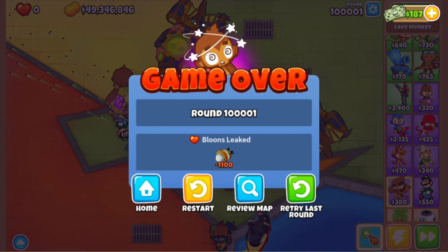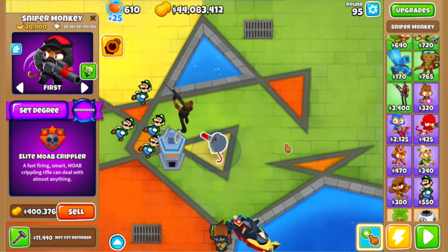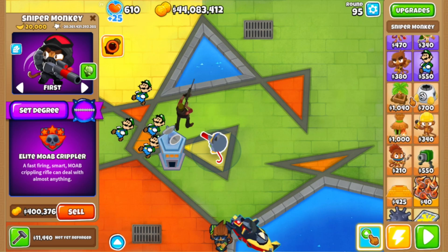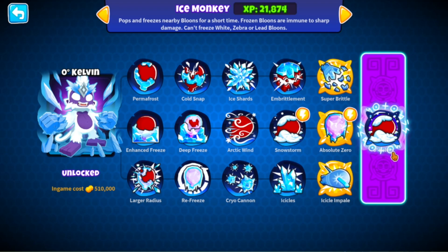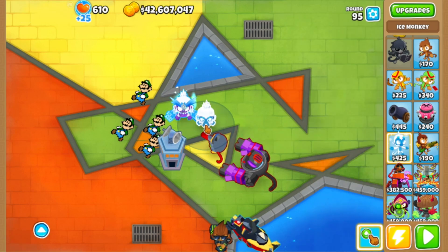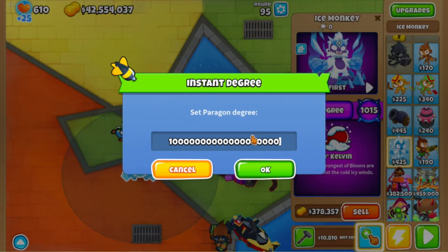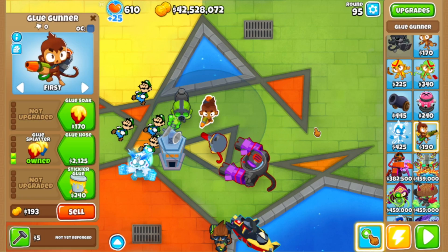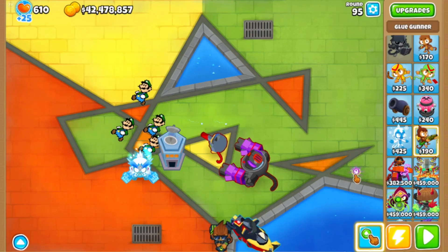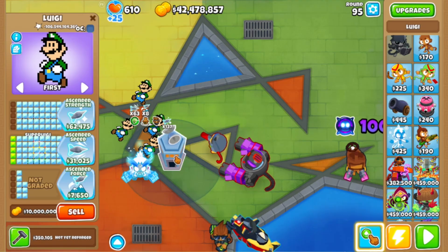Let's head over to round 100,000 and see what happens. Oh my god - we got insta killed. I was obviously expecting that. We definitely need some revisions to our strategy. Let's give Super Luigi tons of speed. We can get zero degree Kelvin - yes, why didn't I think of this! This guy can slow down BADs. And let's get superb glue because the bloons are just so fast that they can't be stopped - slowing them down and freezing them should help.